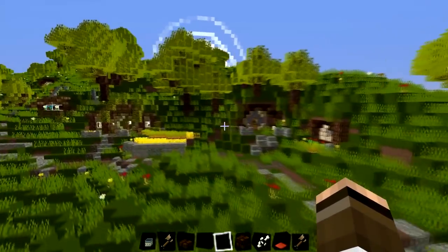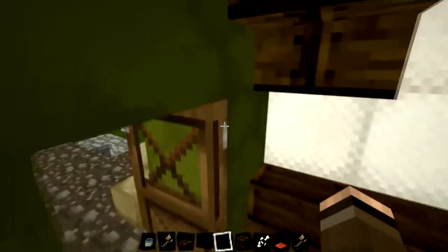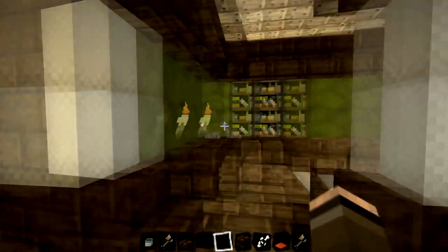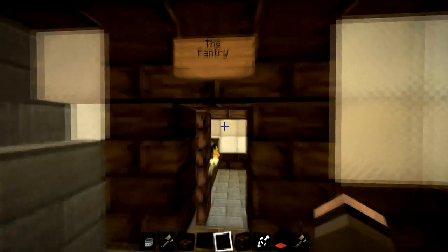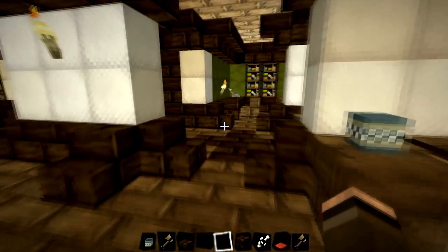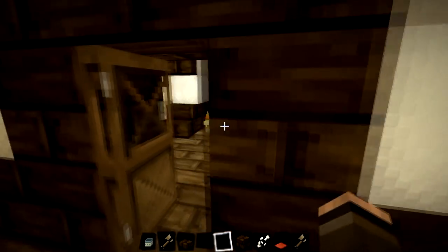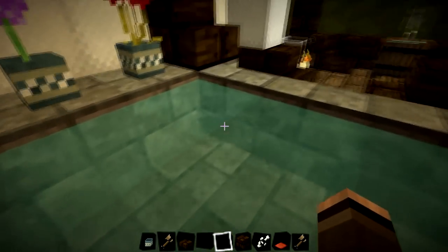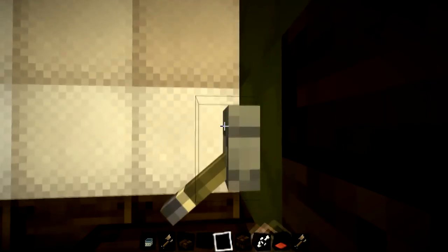I'm going to show off some of the hobbit holes — let's just fly over to this one. This is quite a cool hobbit hole, very unique, and completely different to the hobbit hole I made in my hobbit hole video. We've got a pantry, some sort of study area, and a very nice bathroom. We've got a very nice bath there, and I imagine this is the toilet.